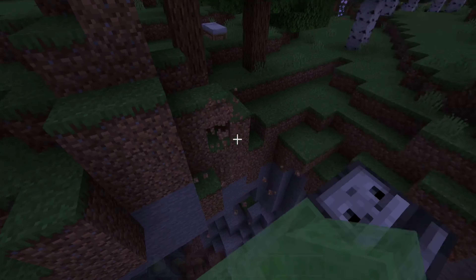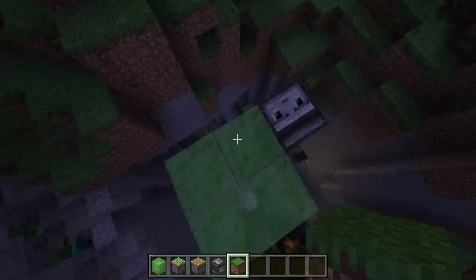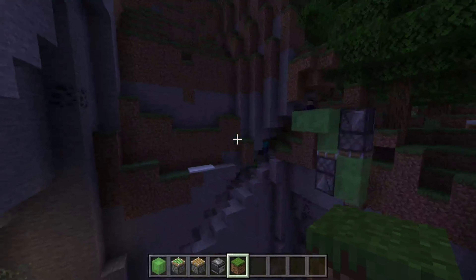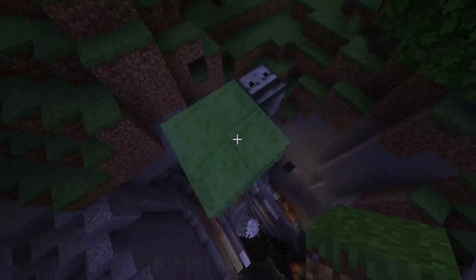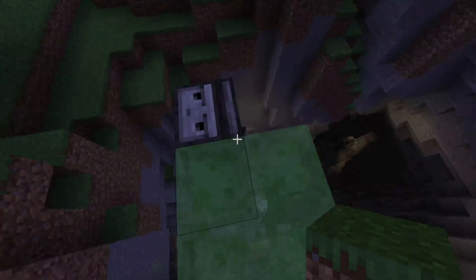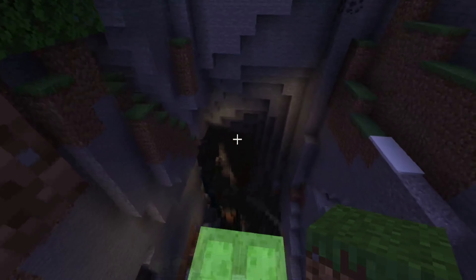Come out here on the open side — there's that witch — and get you a nice square there. Just like that, you're going to clean this up. I just take out the dirt now. Right here you have your elevator, and we'll just span out and show it to everybody.